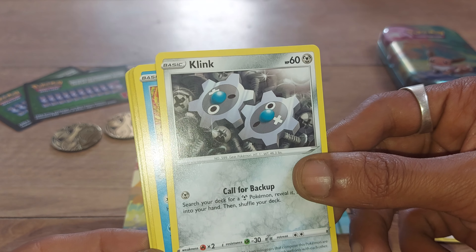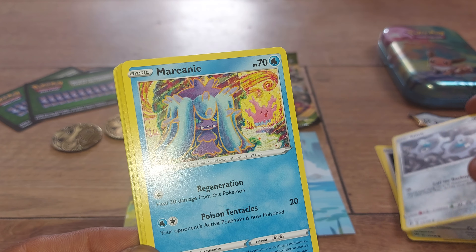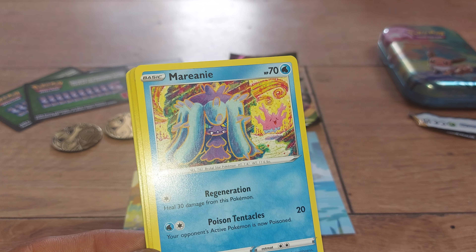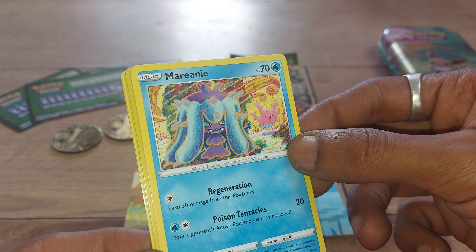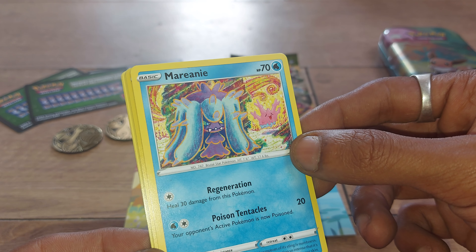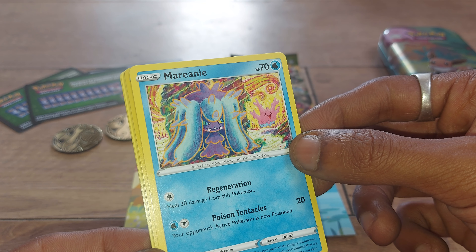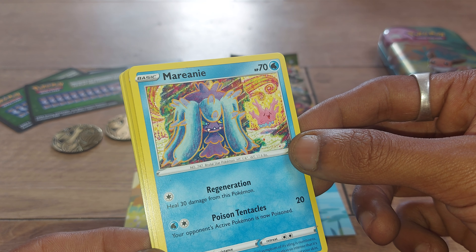Followed up by a Water-type Pokémon being Mareanie, having 70 health points, with Pokédex entry number 747, being the Brutal Star Pokémon. It has moves of Regeneration and Poison Tentacles. Card 51 out of 189. The first symptom of its sting is numbness; the next is an itching sensation so intense that it's impossible to resist the urge to claw at your own skin.